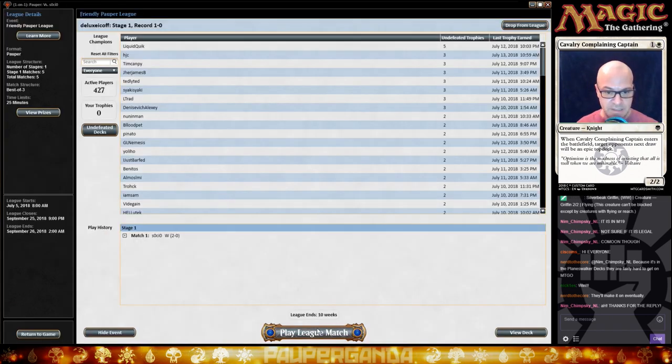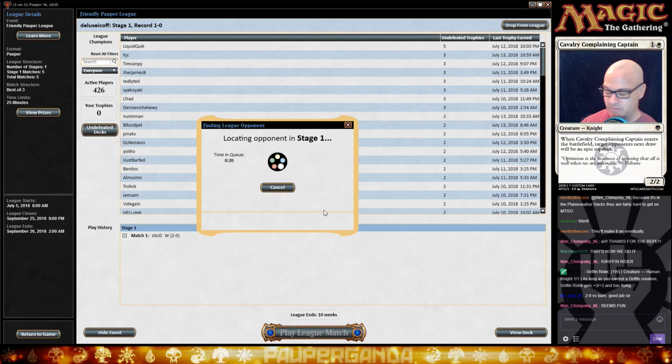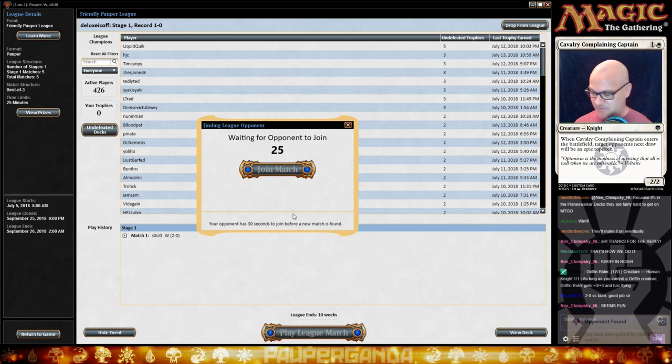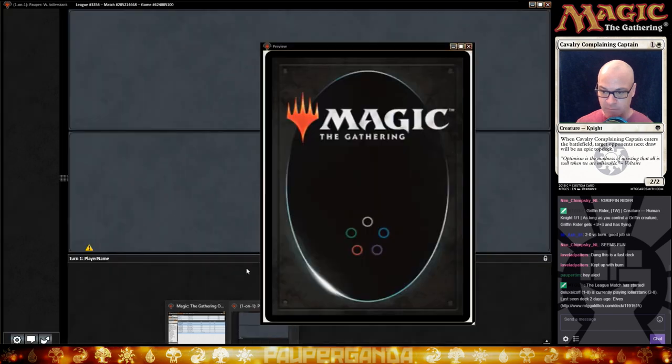We're going to jump into the next one. Hopefully it doesn't take as long as that first one — apologies, that took forever. Everybody's showing up today, good to see everybody. Moving forward — do you have any more info on that, Nerd of the Coors? About the Rosewater conversation? It would be so cool to just give other colors access to draw, scry, anything. Crazy — kept up with Burn! Here we go.